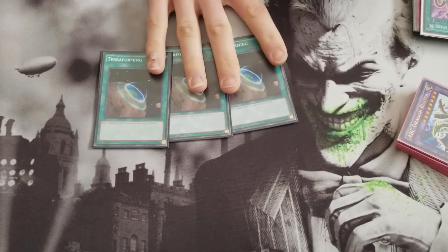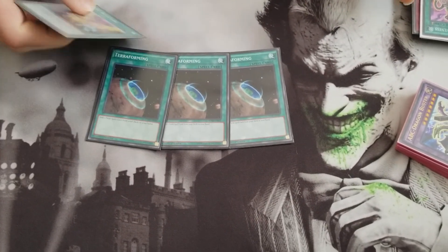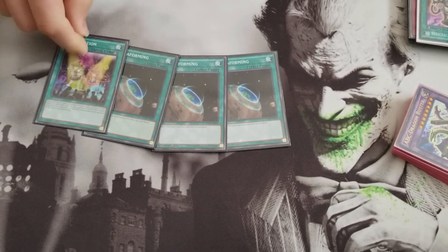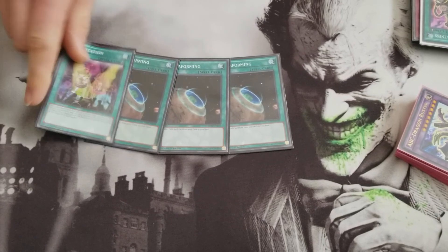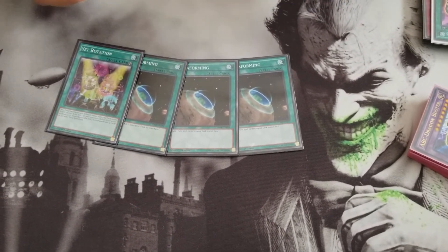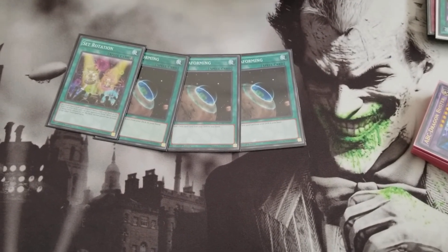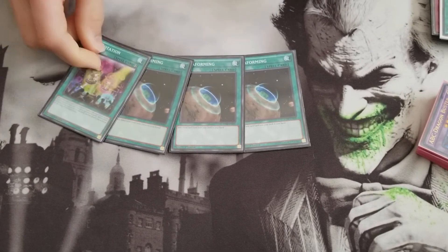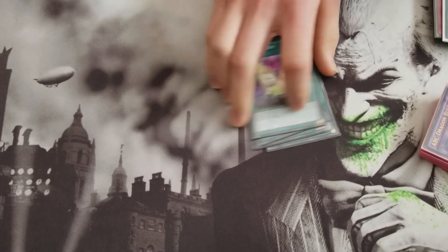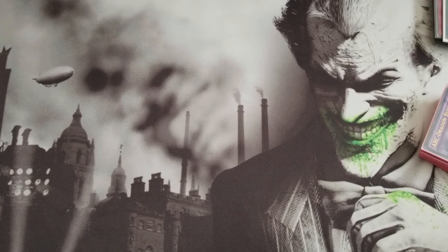Three Terraforming to get your Field Spells faster, along with one Set Rotation. You see that I only run five Field Spells which I use, and a Set Rotation. If I'm playing my opponent, I'll just give them the third Union Hanger if it's not a Mirror Match. If it is a Mirror Match, then I'm going to have to side in a Field Spell. I didn't run into any Mirror Matches, so this is fine. I just kept it in the whole time, but you can side a useless Field Spell in your side deck for the Mirror Match.